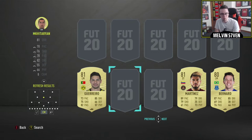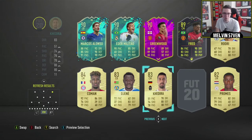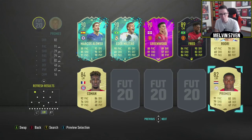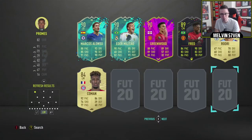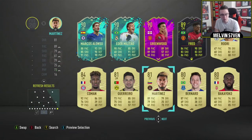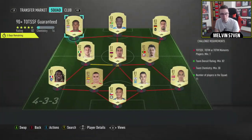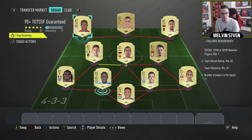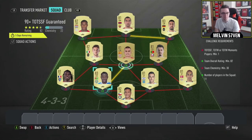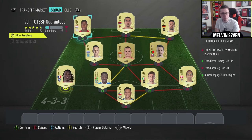Obviously we need a few 82s, 83s. Yeah, there we go - we can get this done quite easily. That should be enough. Okay, can we drop the rating slightly? Hopefully we can get a decent 82 - that'll be brilliant. Can I drop it there? No, it's perfect. Okay, brilliant. Now we just need to get the chemistry, which again will not be hard at all. I think this one's a big, big win. Big dub from EA. I like this.